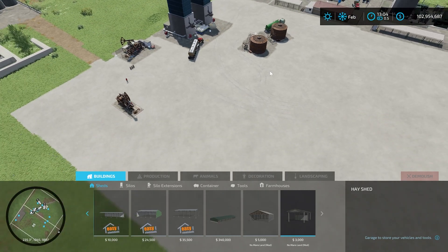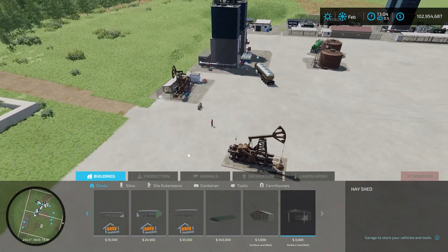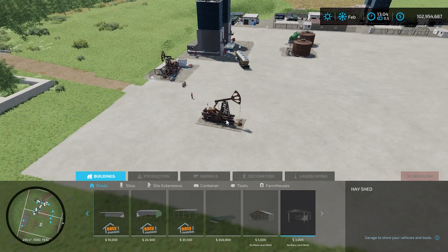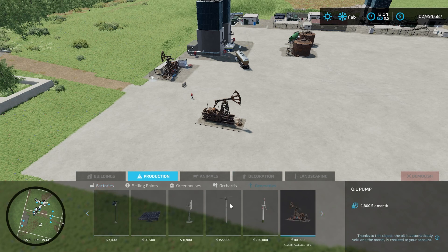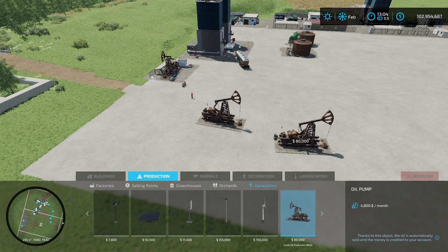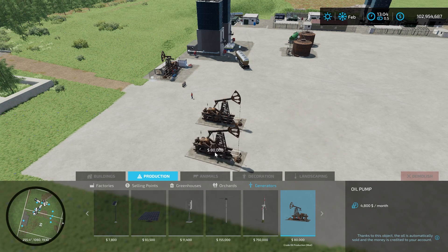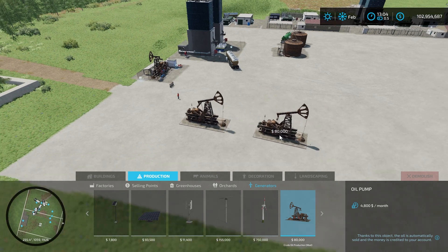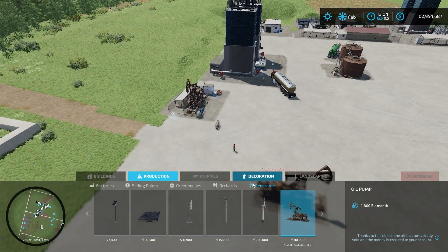Let's go into build mode. First, a couple of buildings to start off with — there's the oil pump. Under production, under generators, this guy is eighty thousand dollars to buy. It's basically a decorative money maker. If you wanted to role play while people are extracting oil from your property and paying you for it, this would be a great way to do that. They pay you forty-eight hundred dollars a month, so a decent payout.